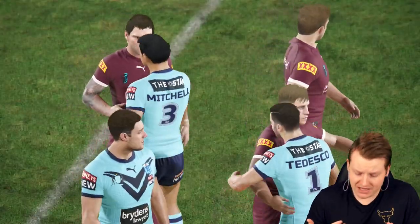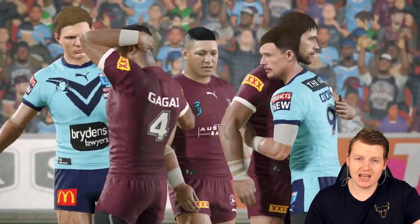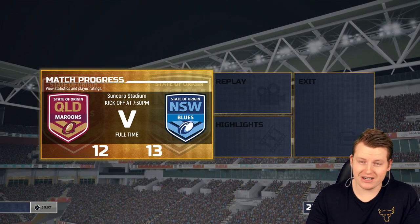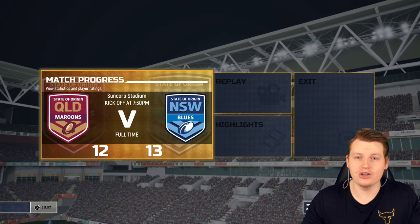And there you have it — New South Wales pick up the victory, 13-12. I don't know how they won this one, but they did. They got away with that. Queensland were definitely the better side for me, and yet they still lost the game. Is this an omen for real life? In the first game, New South Wales won easy on the game and they won easy in real life. On this one they won a tight game against Queensland at Suncorp — is that going to happen in real life? Let me know in the comments below.